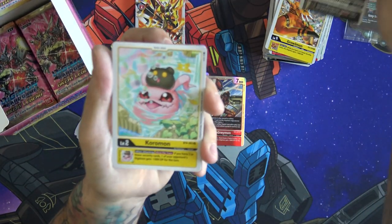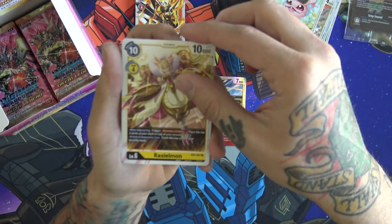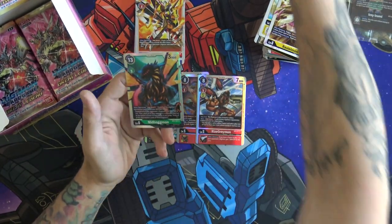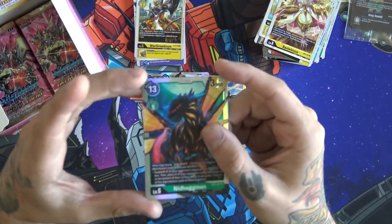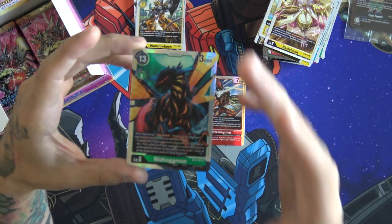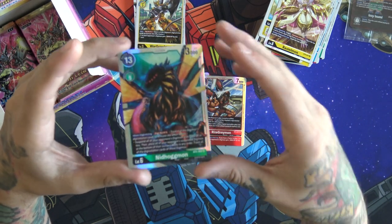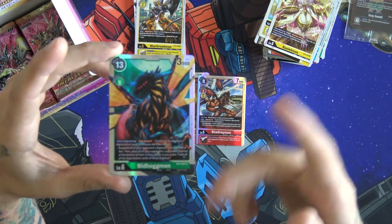A Lizardmon, an egg. We flipped too fast — I threw the rare. But we do have a Nidhogmon here which is super amazing. And then a War Greymon — you gotta see Nidhogmon. This is definitely a three-of in my green list. It saved my butt twice last night playing against Rookie Rush.